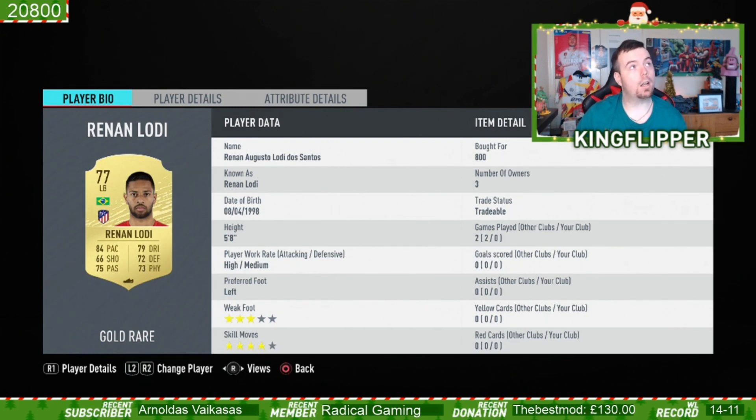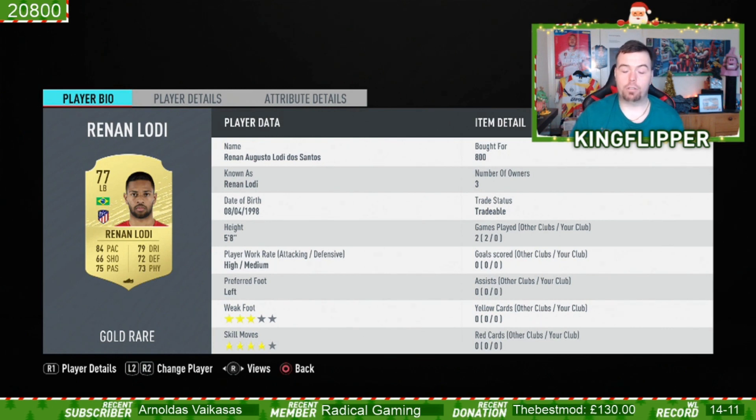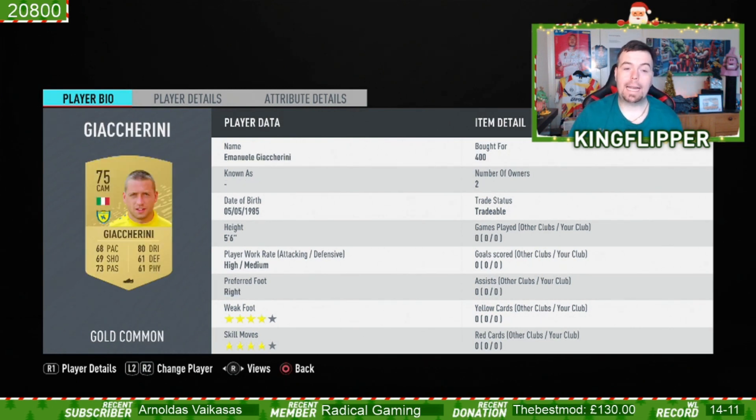Wallace from the Portuguese league — 500 coins bid from Braga. Then Renan Lodi: he's the only rare Brazilian left back worth getting since the non-rare Brazilian left backs are pretty much the same price. He's from Atletico Madrid and Brazilian, at 800 coins bid — he soft-links with the two other Brazilian players.